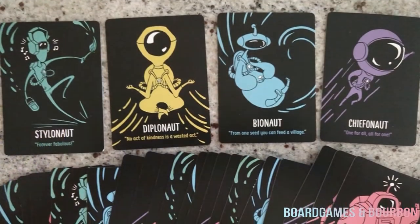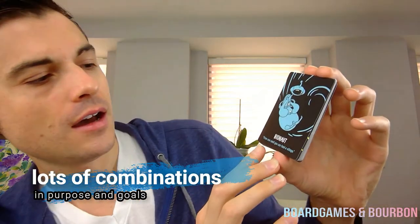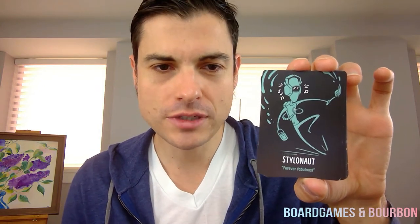The first thing you're going to get in here are role cards. The cards are pretty cool, because you're going to have characters like the Chief O'Knot — "one for all" — and then the Bionaut: "From one seed, you can feed a village." As you go through this you're getting the Diplonaut, the Stylonaut, all these different characters. You kind of come up with names and flesh out your character, almost like an RPG.